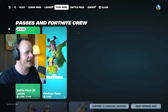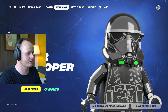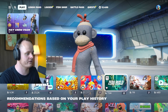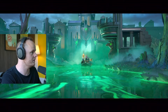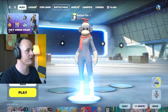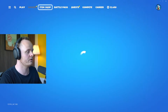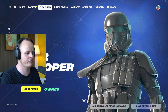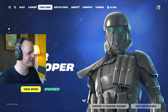Let's go into the item shop and see the Star Wars section. This is the AWR trooper — you can see it in this new way of looking at the item shop, which is super cool.